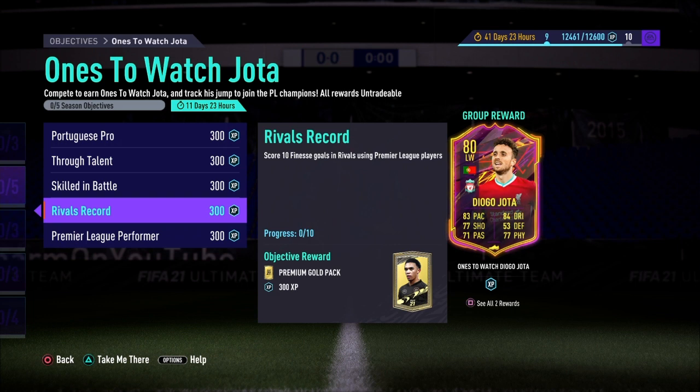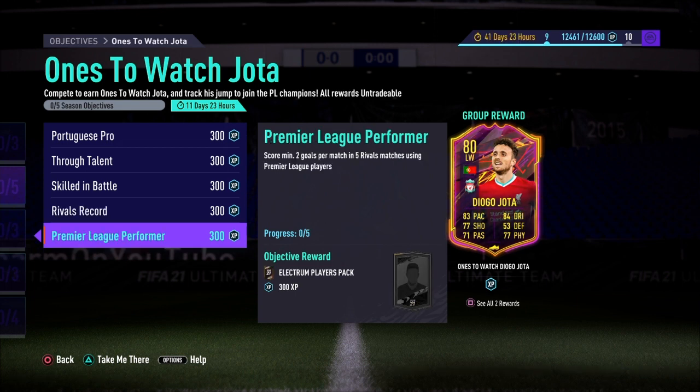The next objective is Rival's Record, which is just score 10 finesse goals in Rivals using a primary league player - very easy, very standard. A finesse shot is when you press the shoot button and the R1 button or top trigger. You do get yourself a 7.5k pack for completing that objective as well.